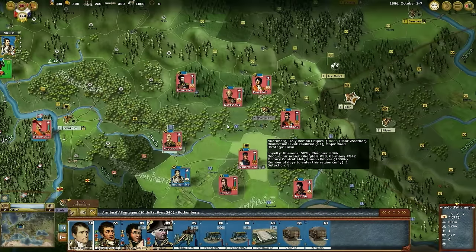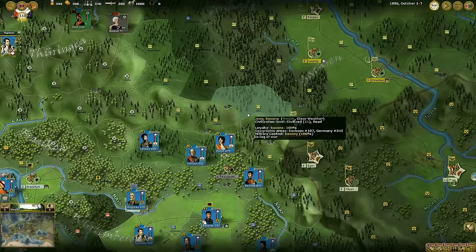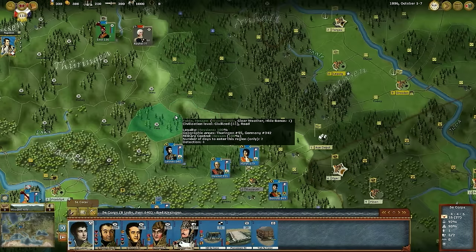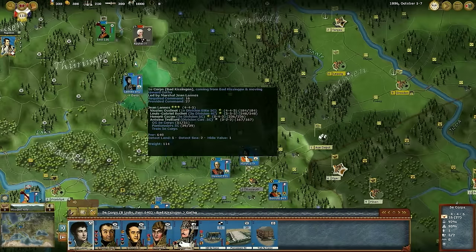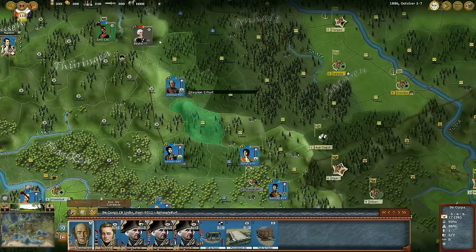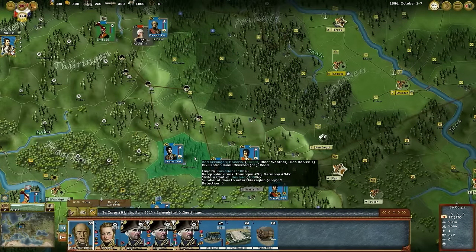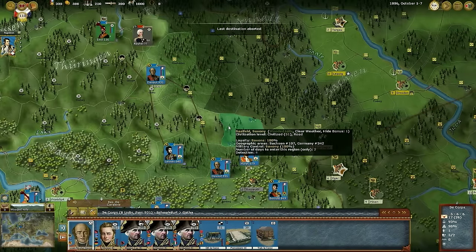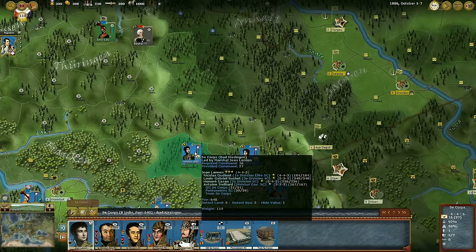Now it's time to plan our moves. We'll send Ney against Rochelle to the north. This is done by selecting his stack and using the drag and drop method, releasing it over the destination region. You don't have to move one region at a time. With Davout, we will in one go drop the leader to his destination four regions away. If you made a mistake, you can delete one leg of the move by pressing the Delete key. If you want to delete all movement at once, you can drag and drop the leader back to his starting region.